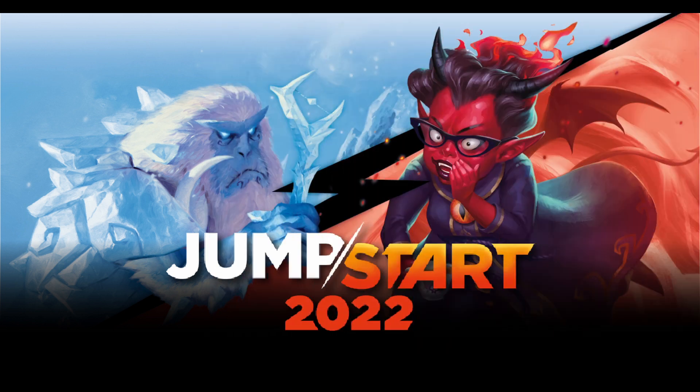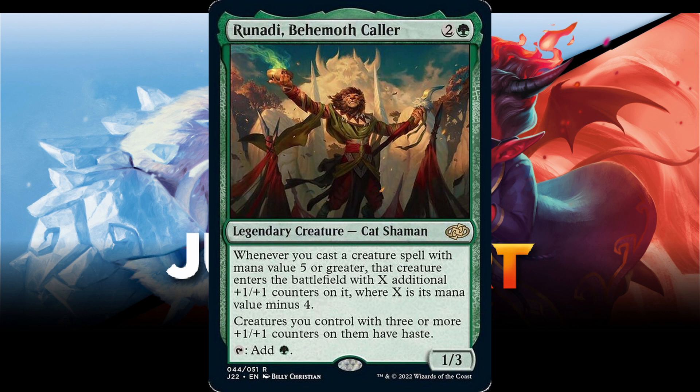Number 2 is Runati, the Behemoth Caller. Two and a green for a legendary creature cat shaman. Whenever you cast a creature spell with mana value five or greater, that creature enters the battlefield with X additional +1/+1 counters on it, where X is its mana value minus four. Creatures you control with three or more +1/+1 counters on them have trample. Tap: add green. 1/3.